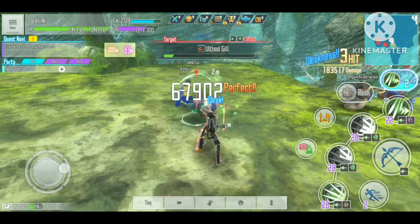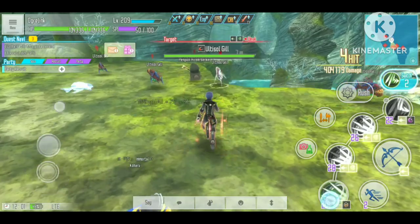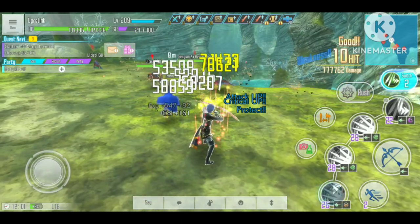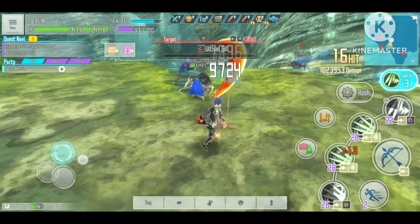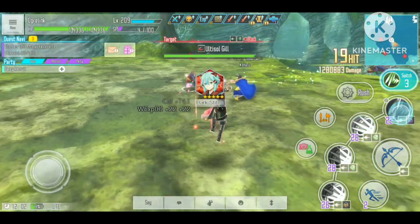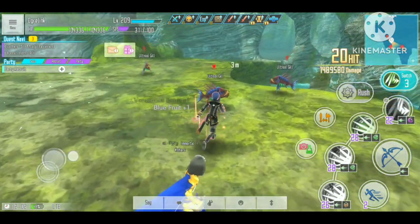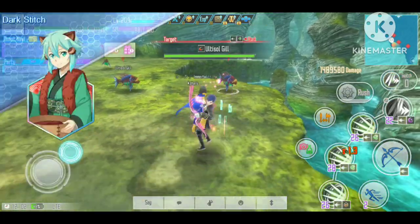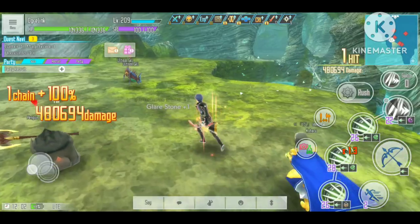Last is the Connect skill. While it can be useful to set up the Burst sequence and for buffing, it can only be seen as a support skill and will not be very useful without Full Burst, Burst, or Mod skill. However, it will be very useful as a buff skill when you have Full Burst or Mod. These skill types are really strong by themselves, but at the end of the day, you will need a combination of those skills to make a very strong build.